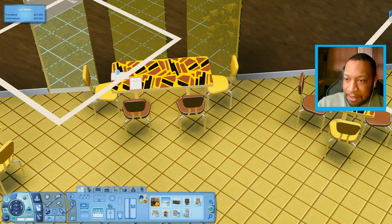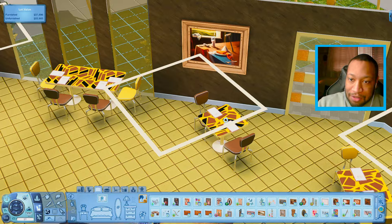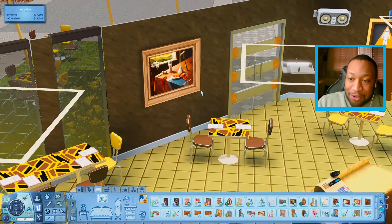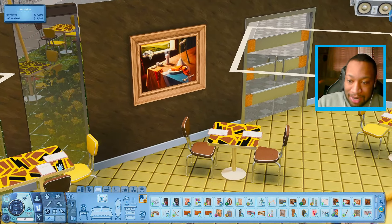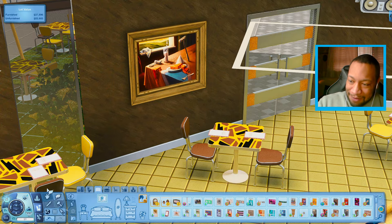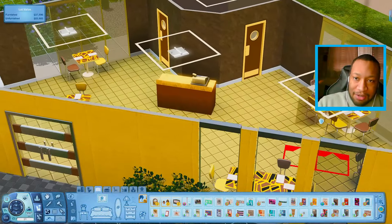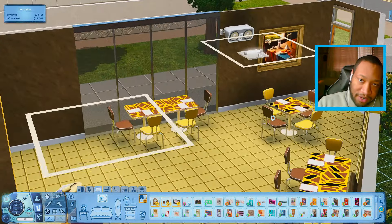I don't want to forget the menus either, because without these your Sims can't really place orders. We have got to use this — it's literally a grilled cheese painting. I think this might be one of the only ones in the entire game. I think it looks a little bit too fancy for a build like this, but I mean this is the best we have. I might use it twice. We could try to squeeze one over here though.